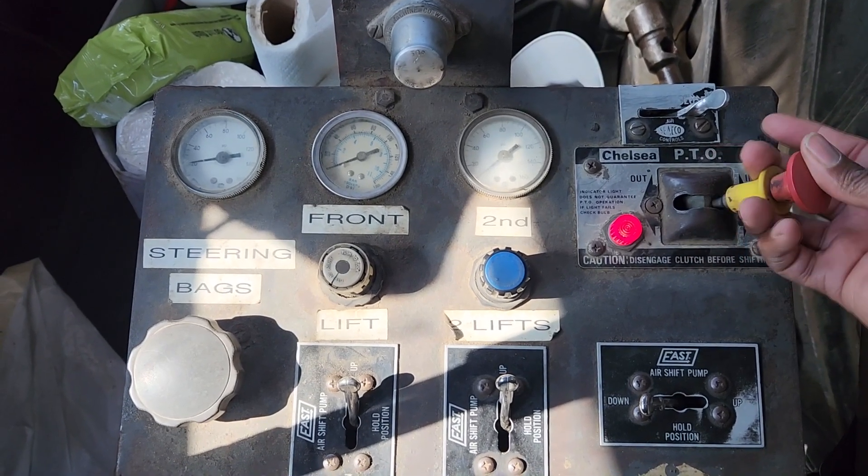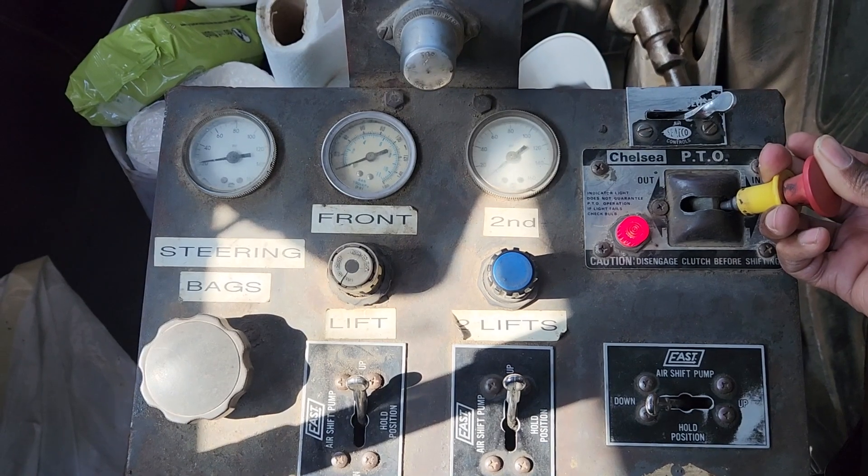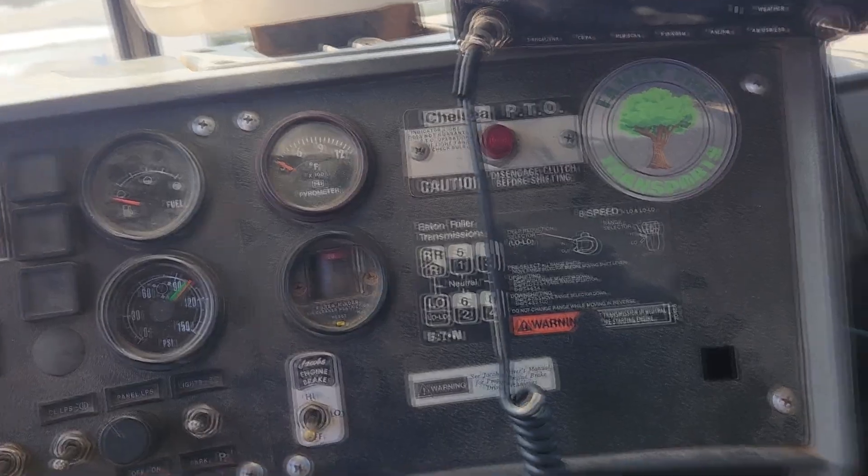To engage the PTO you hit this lever here and turn it this way, which is on, but to turn it off, this way. And as you can see the light goes off on the dash as well.